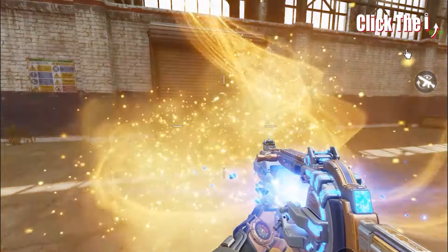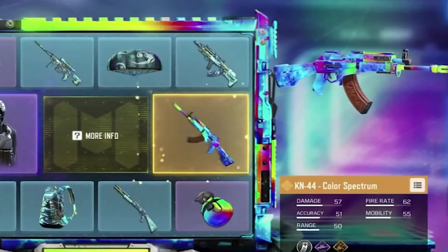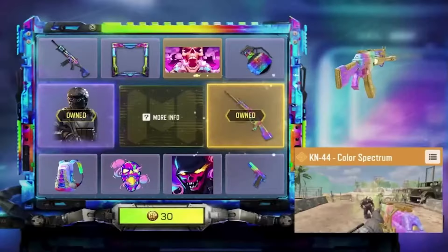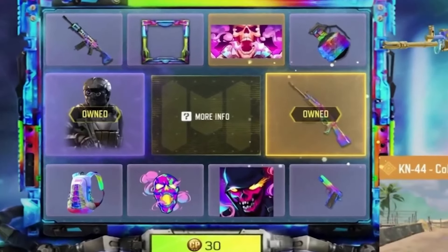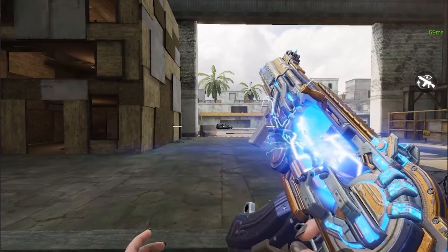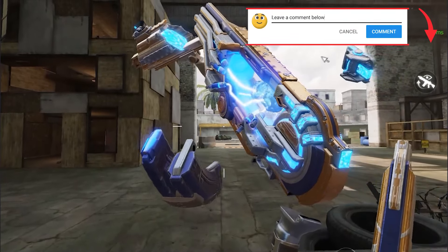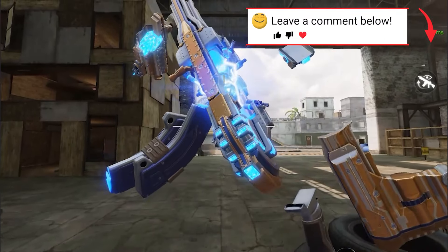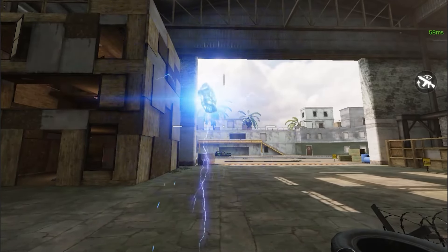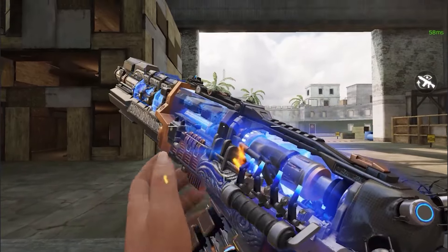That means reworked Mythics. The KN44 Color Spectrum first came out in one form, but after a few months they reworked it and released it as a Redux, which was a huge improvement. Those who bought the KN44 earlier got their blueprint upgraded to the newer version. So the Mythics like Peacekeeper MK2 Artifact and Acer Double H will likely get improvements like better iron sights, ammo counters, and maybe some improved kill effects too.